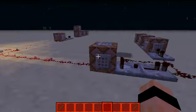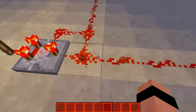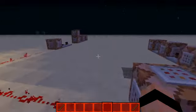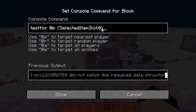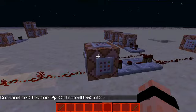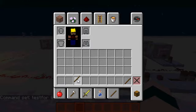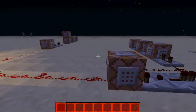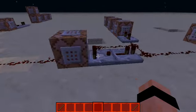How this works is there is a comparator clock running through two command blocks. The first one is checking if the closest player has a selected item slot which is number 0, which is this slot. Actually, if I move this stick, it still does it. It's just for fun.